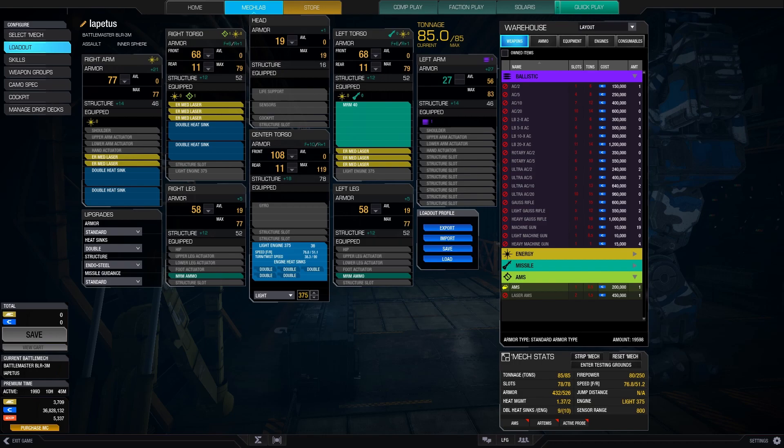This build has an alpha strike of 80, which is very respectable. To accommodate this build, the structure needs to be endo-steel, the heat sinks need to be double, and the armour needs to be standard. This build runs a light engine 375, is equipped with 9 double heat sinks and 2 tonnes of MRM ammo, which is just enough for the vast majority of match-ups. The heat management is a decent 1.37, and the top speed is a rapid 76.8 km/h, which helps this mech continually engage at range.